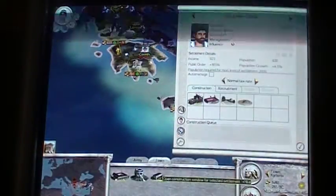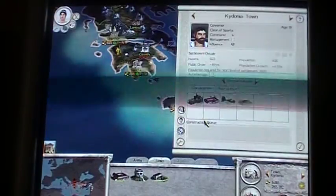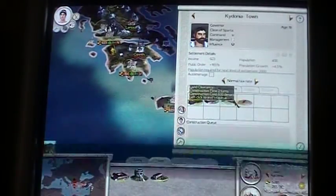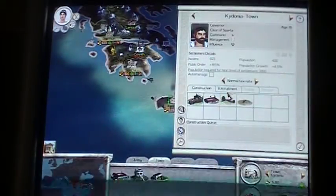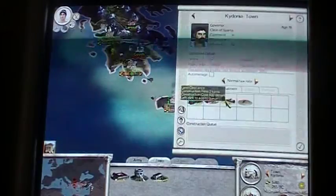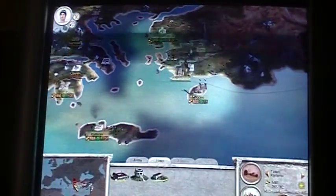I exterminate so I don't have to worry about rebellions. Even though population is very decreased, I really don't care. I'm going to build some. Now I have all of the main Mediterranean islands except for Cyprus.